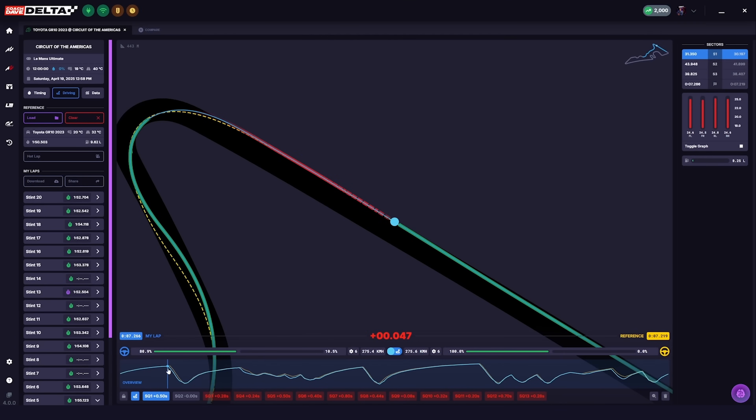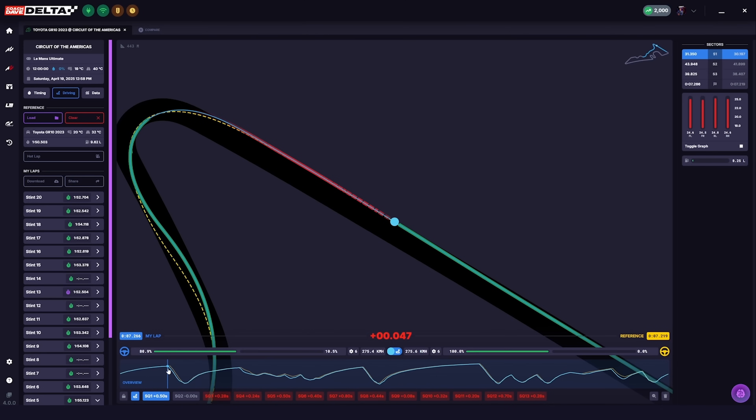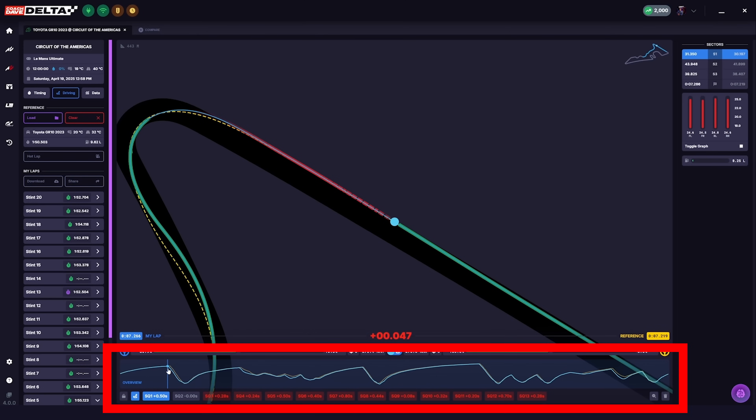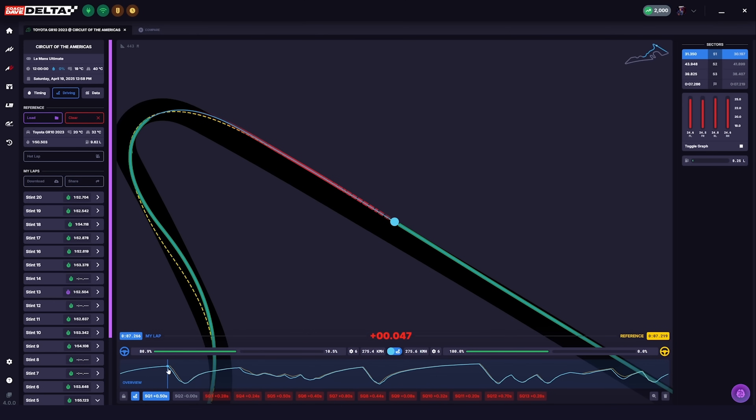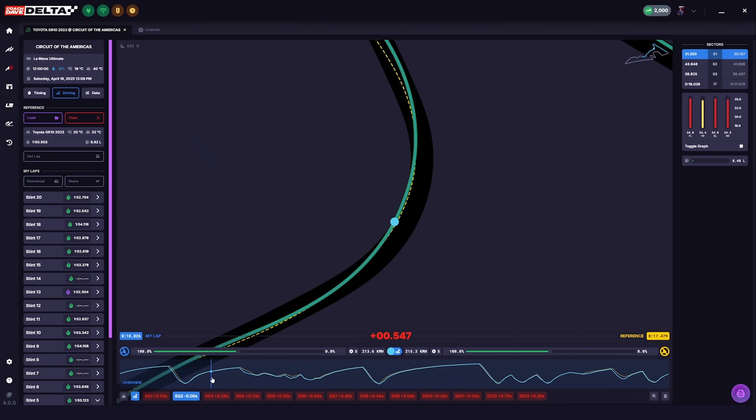Heading back into the Delta app, we see a lot of information which we'll explain. First, in the middle of the screen, we see a map of the track as well as a blue circle which represents our car and its position on the track at any given time. Then underneath that, we see an overview box, which allows us to view a replay of the lap we just set, and as we drag our mouse across the box, you'll see our car move on the map accordingly.